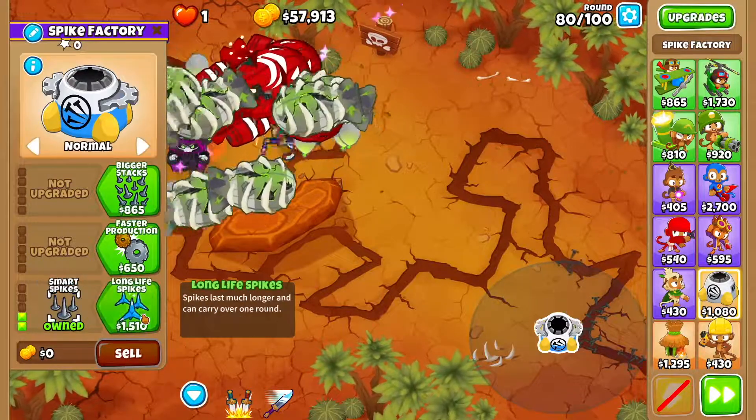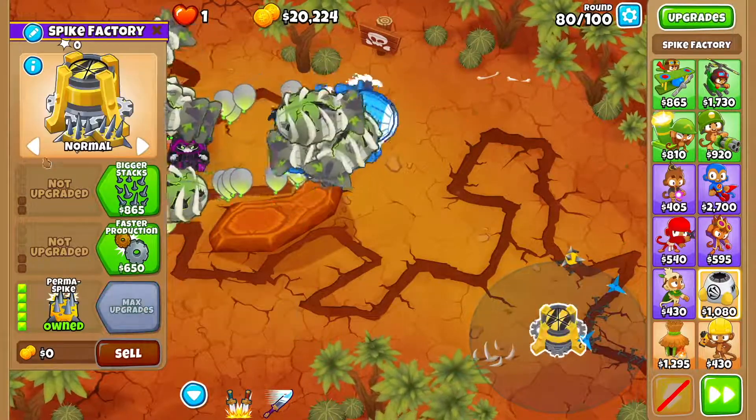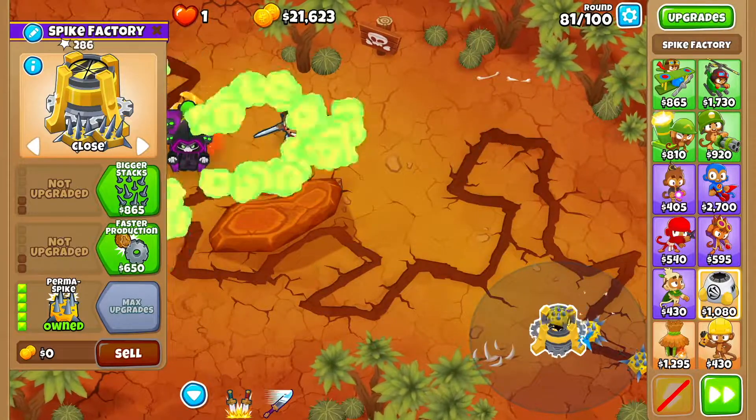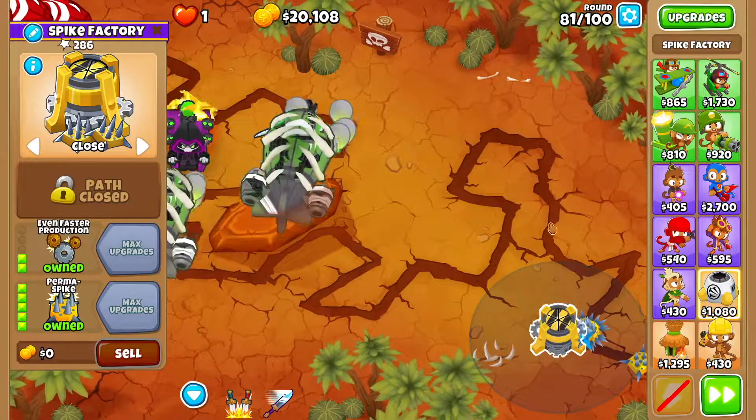You're going to go Long Reach, Smart Spikes, Long Life Spikes, Deadly Spikes, Perma Spike, and you're going to set it to Close right over here. Then you're going to go Faster Production, Even Faster Production.